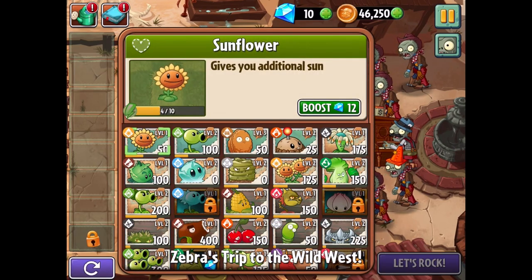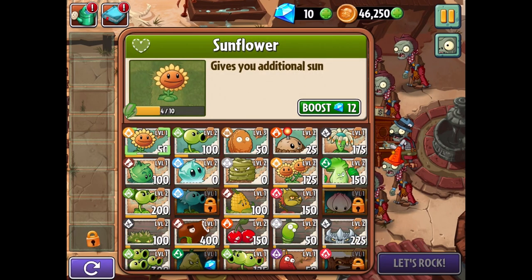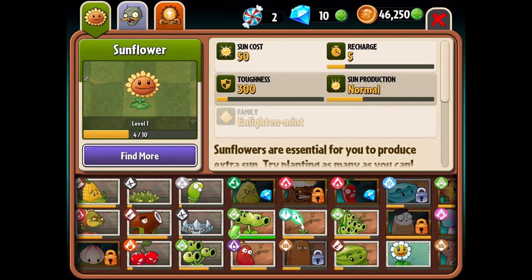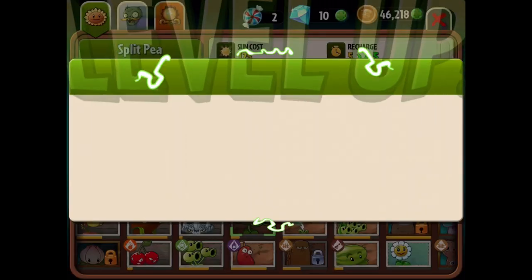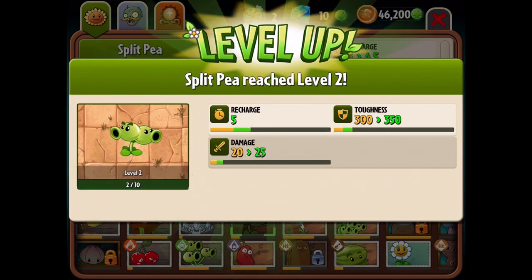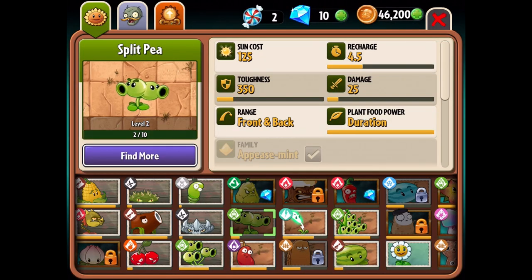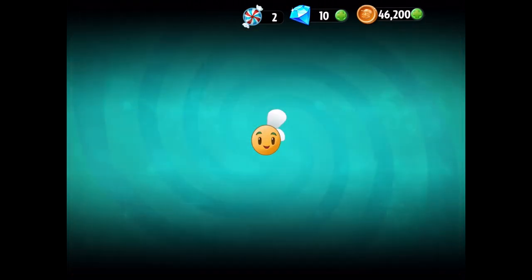So we don't want to lose more than two plants in level 14. We still get a level up for split pea. Before we get started, let's go ahead and level up the split pea — 50 coins, actually not that expensive at all, and it increases recharge, toughness, and damage. Okay, pretty cool to see. Let's get back in there. If we can't lose any more than two plants, that's not a lot of plants.